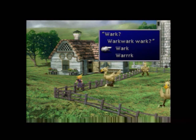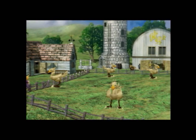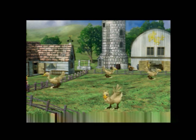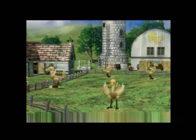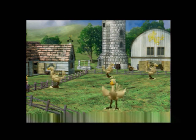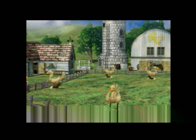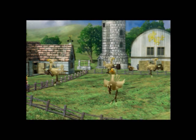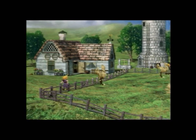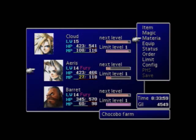He wants to talk to me. So we want to talk to him and say 'work' and do a dance — or let them do a dance rather. Very nice. And it receives a Chocobo-Mog materia. Well, how about that? Maybe I should equip it on somebody.